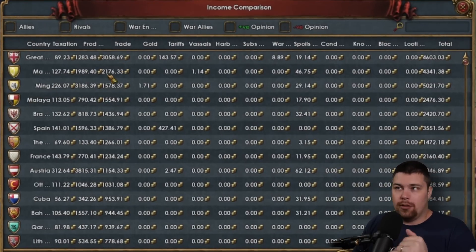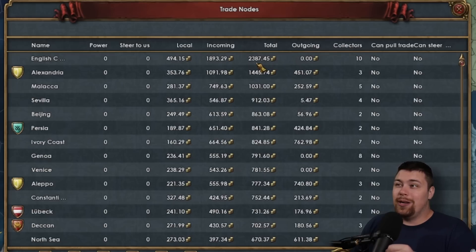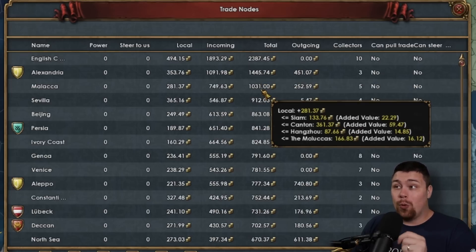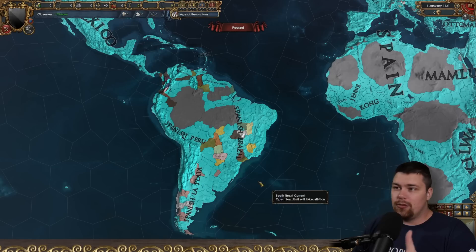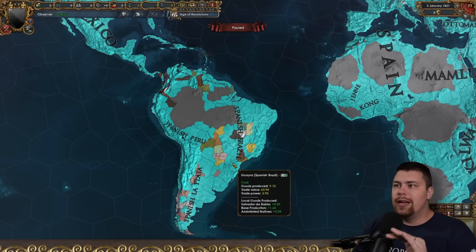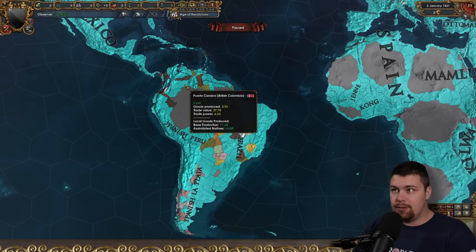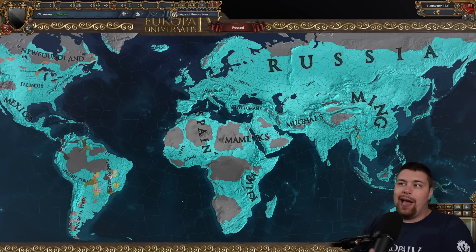The numbers we've all been waiting for — trade income at the end of the game: Great Britain with 3,000 ducats per month from trade, the Mamluks with almost 900, then Ming about 600 down from that. The Ottomans also with over a thousand. There's also an independent Cuba. The English Channel has 2,387 ducats and Alexandria has 1,400. Malacca is the third most valuable trade node with over a thousand. Coal definitely made a difference.